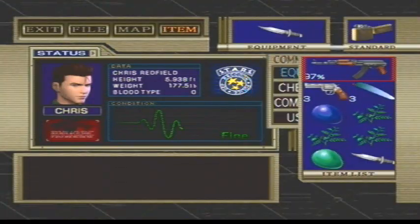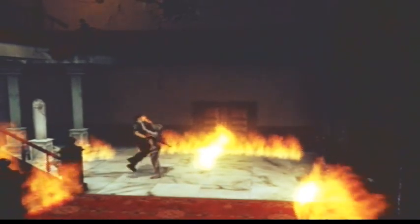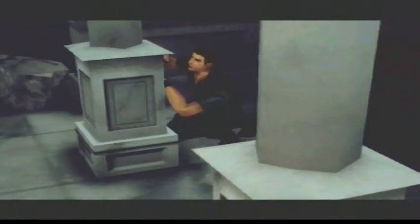Here we go. We're fighting Alexia. Use the assault rifle. Don't use her magnum. Just start shooting her. Her fire can do lots of damage. Shit! Don't run up to her. You want to maintain as much distance from her as possible.